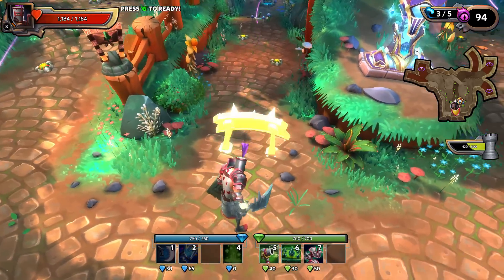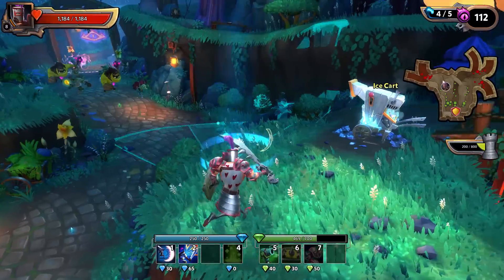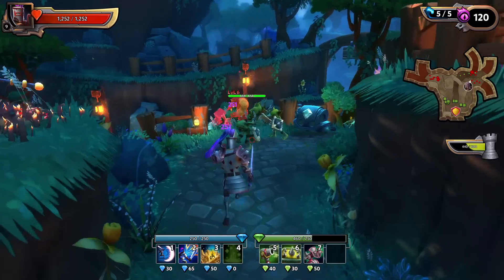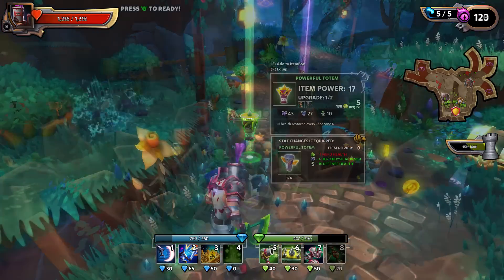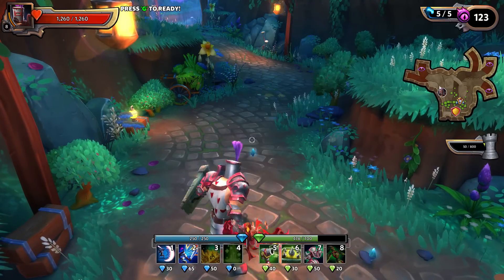This clarity extends into the gameplay itself. We increased the movement speed of heroes and placing defenses to allow you to do both at the same time. We also added weight to each attack and ability, and clear quality indicators to loot, so you can easily find it on the ground.